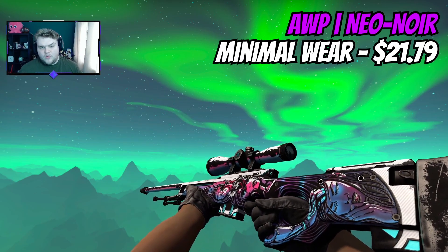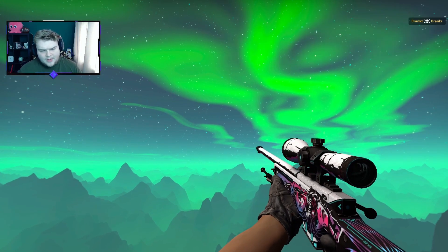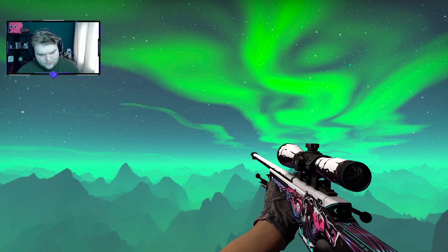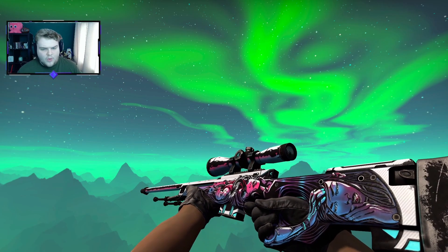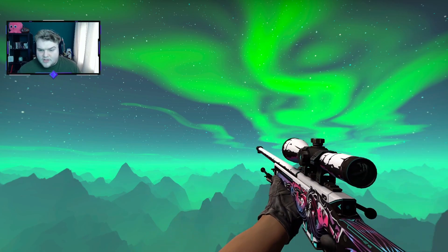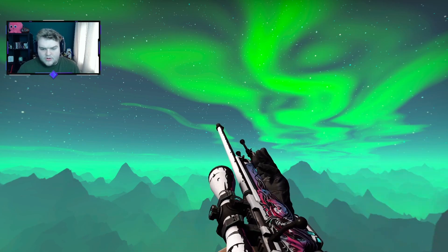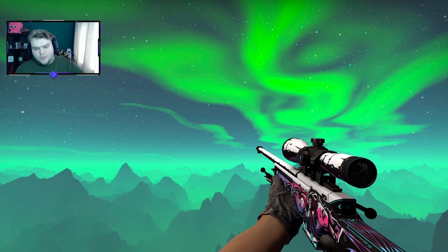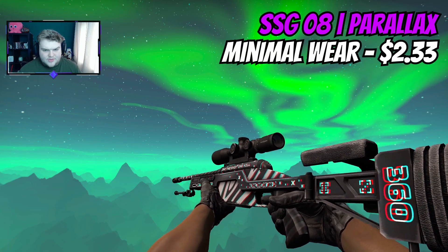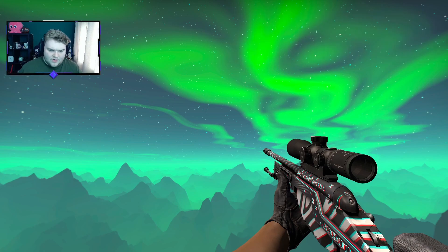We can continue with the AWP Neon Noir. For me, this is a super underrated AWP — we don't see it that often compared to the Glock, USP, or M4A4 versions. It's minimum wear for $21.79, so it is a very good price and it looks great. There's a lot of white on it with a nice purple underglow. For the Scout, I'm going black and white because purple Scout skins tend to have a blue clash, and going white with black means it won't clash and still fits in.